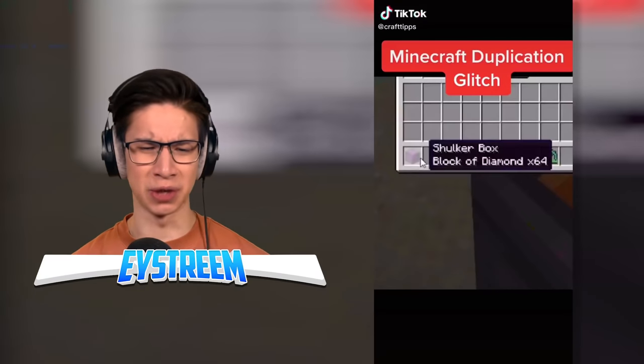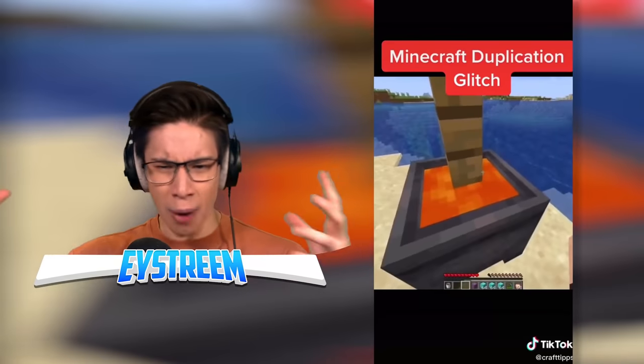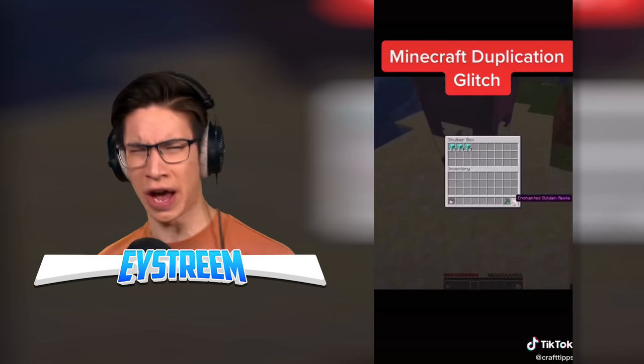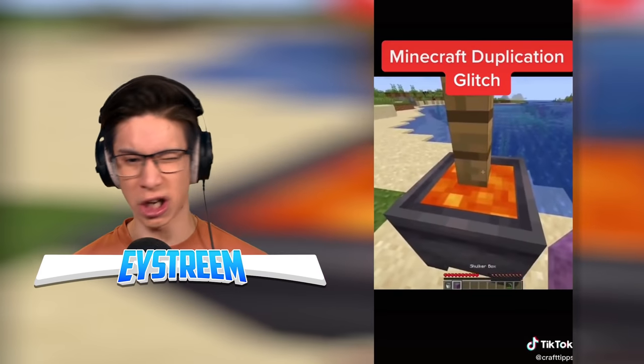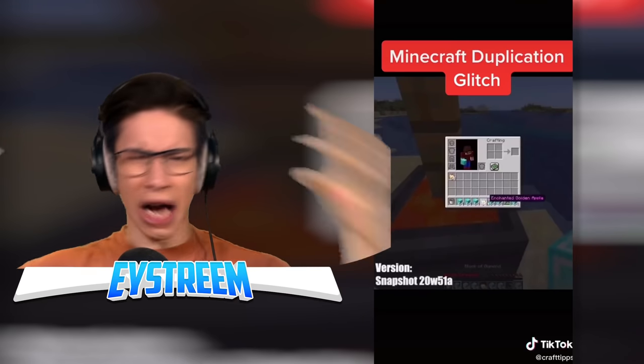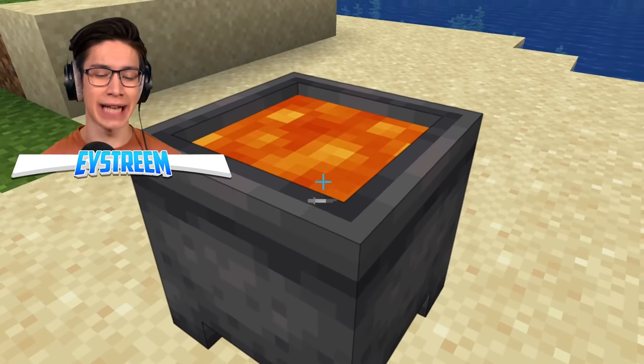A duplication glitch. We've got a Shulker box with 64 diamond blocks, and he threw it in the lava and suddenly it doubled. We've got a cauldron full of lava with a fence post above it. You put any items you want into the Shulker box, chuck it in the lava cauldron, and it just doubles all of the items. Nope, nope, nope. I do not accept this as real.